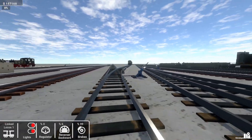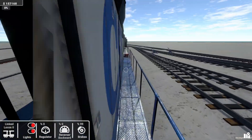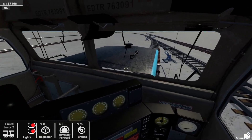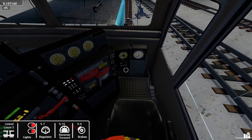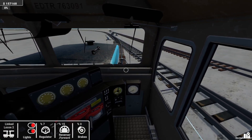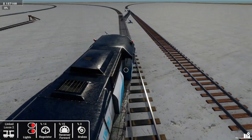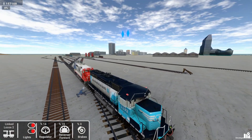Right, let's get our three locos here. They're already set up running. Reverser forward — knock the brakes off — yes, we are rolling in the right direction. I really like how he laid this out.